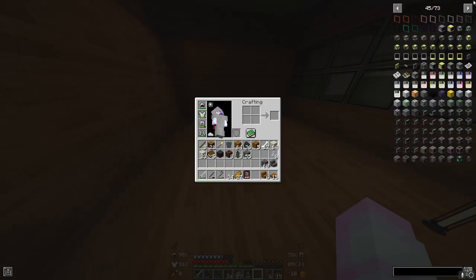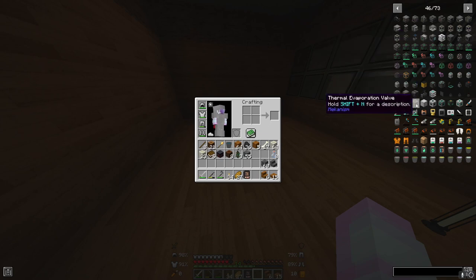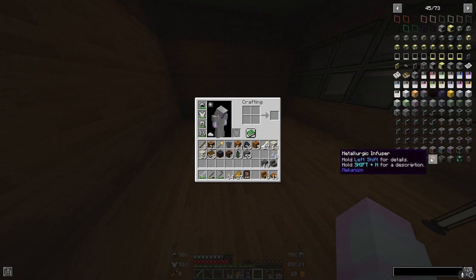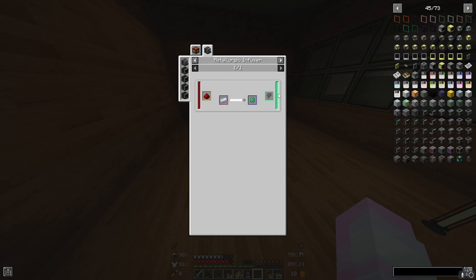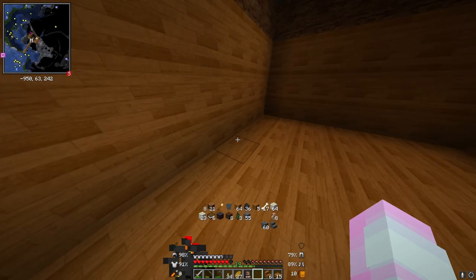Okay, here's Mekanism. This is ComputerCraft that I do not know how to use — I know it's handy but it's like there's just so much to learn, and it's like coding. But in any case, let's start off with something more simple. We need an enrichment chamber, but we also need a basic control circuit. And to make this you need a metallurgic infuser. So let's make the metallurgic infuser first — to make this you need two furnaces, osmium, and redstone.